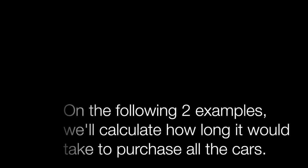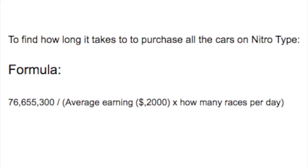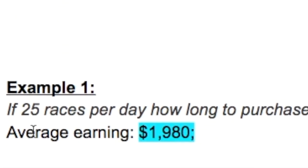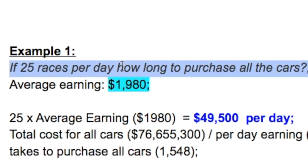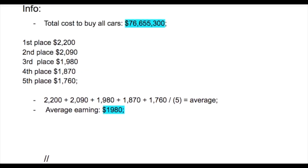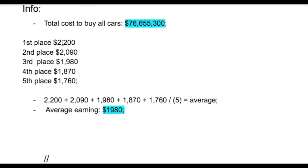On the first example I'm going to do the exact calculation, and on the second example we're just going to round numbers. So here's the first example: if you do 25 races per day, how long would it take to purchase all the cars? First, we're going to need to find the average money you would earn when you place in first, second, third, fourth, and fifth place.